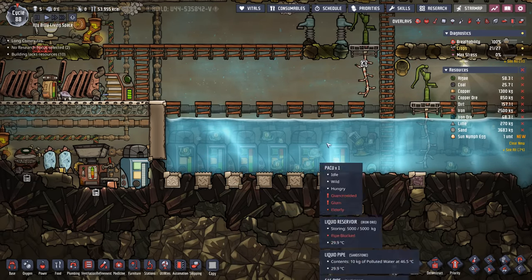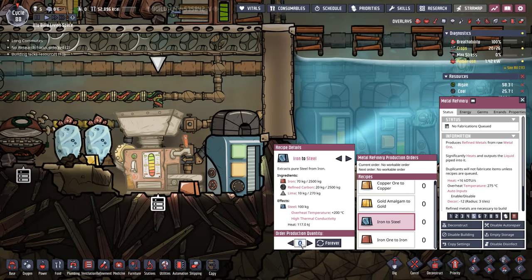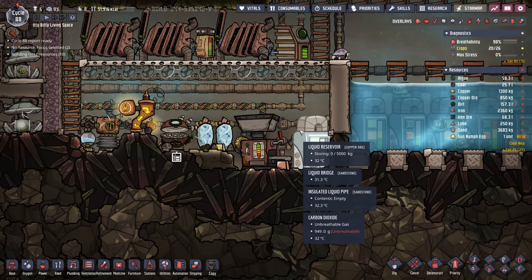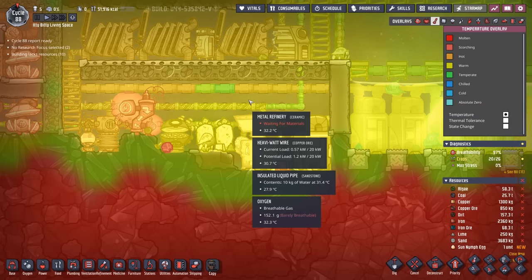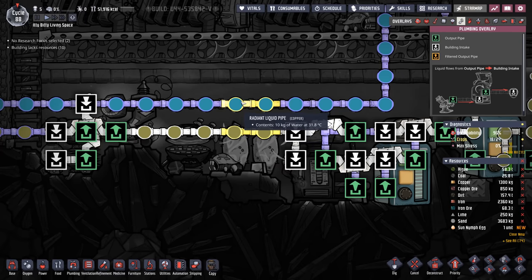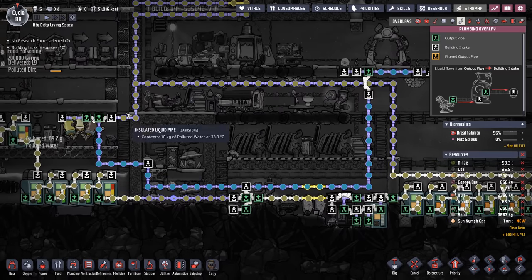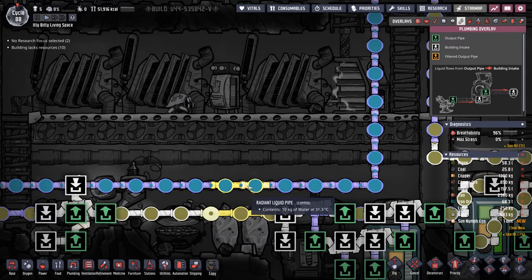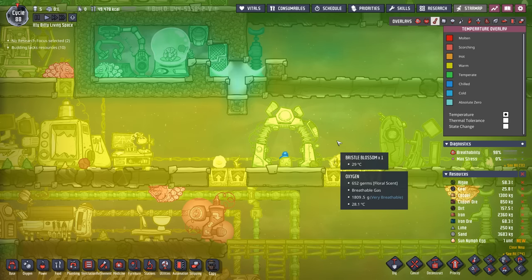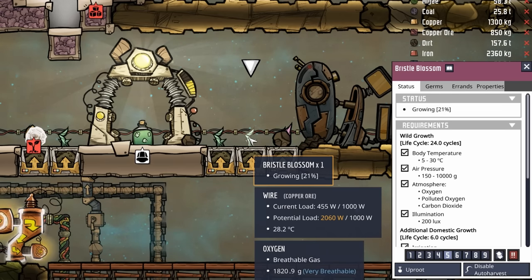Our wonderful buffer tank system down here is complete and everything is flowing as expected. The liquid reservoir that is the output to the metal refinery is completely empty and we're ready to start queuing up some beautiful steel. The temperature in this area is hovering around 30 degrees — first being benefited by the wheeze warts here, but also because we have two pairs of radiant liquid pipes. The first one takes some of that wonderful polluted water chill coming in at 30 degrees and dumps it in here. The second one allows the clean water coming out of the water sieve to dump some of its heat so as it makes its way up to these bristle blossoms it's a little bit cooler.